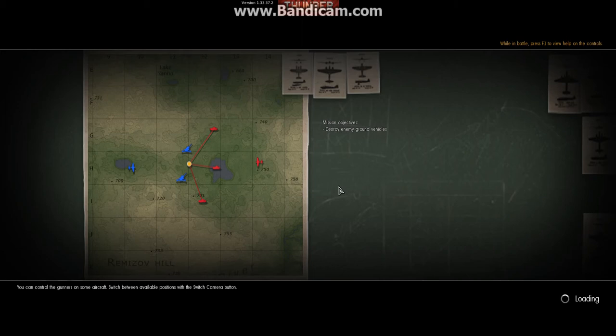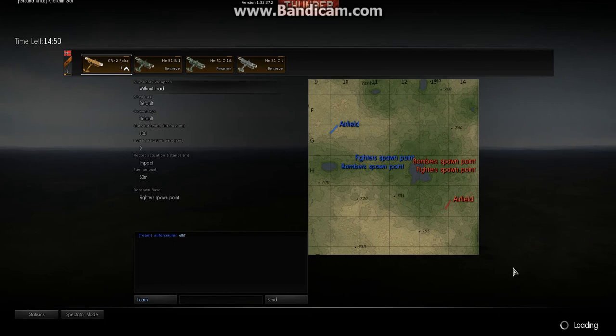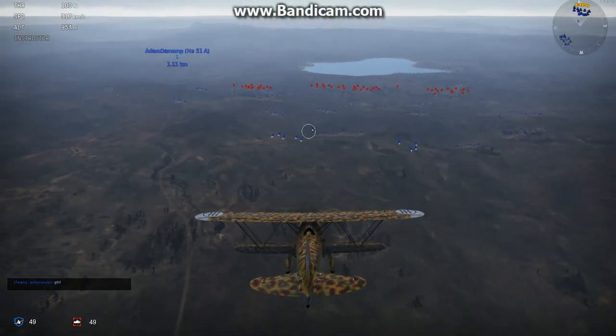We're dropped into Remezolv Hill. I'm expecting to fly through here and attack some planes — that's all I'm going to do for this episode. So here we go, CR-42 Falco, let's get dropped. Let's get started, shall we? All right, here we go.